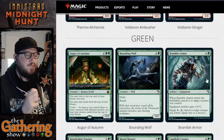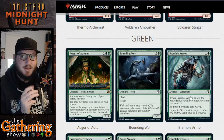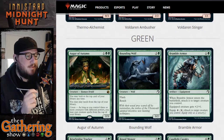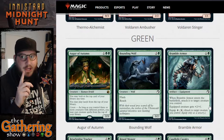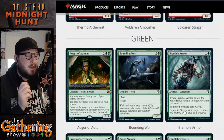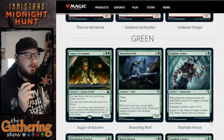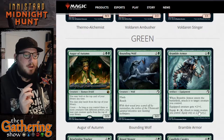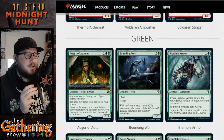The next green card is Bramble Armor — for one and a green, it's an artifact equipment. When Bramble Armor enters the battlefield, attach it to target creature you control, so you get one free equip. The equipped creature gets plus two plus one, and then after your one free equip the equip cost is four. This is a pretty great little piece of armor.